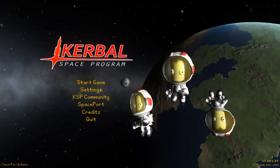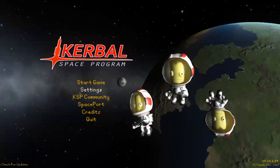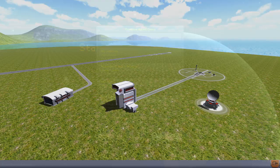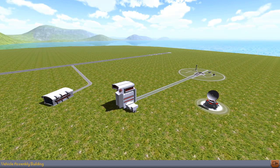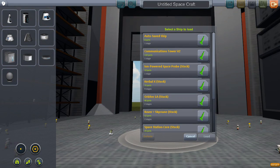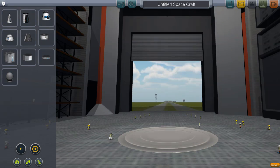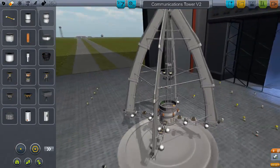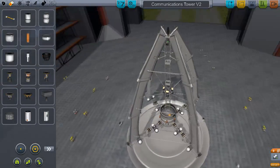Hey guys, Harv here and welcome to our That's No Moon base. This is the series of videos in which we are going to be creating this facility on the moon right next to the Neil Armstrong Memorial. Today in episode 1 we have our beacon, our landing site to mark where the base is going to be. Submitted by Devon.